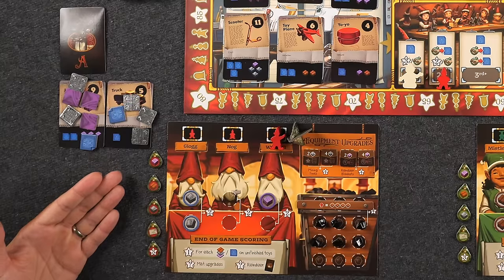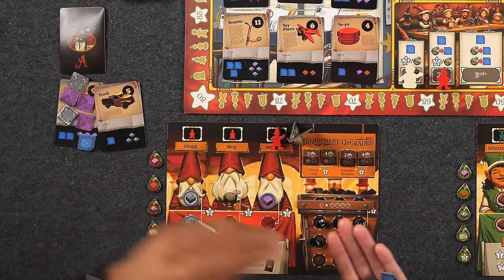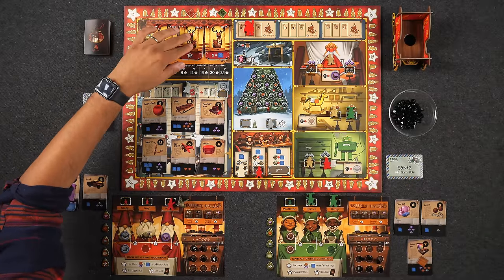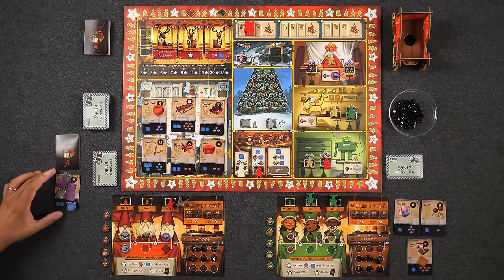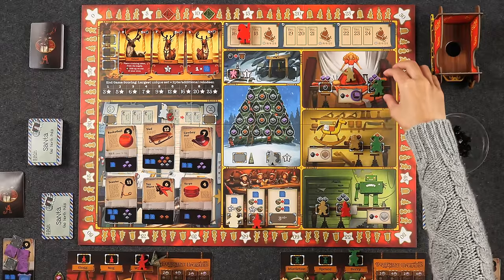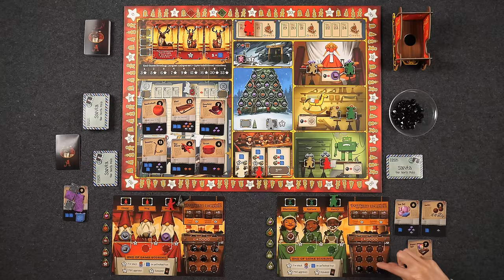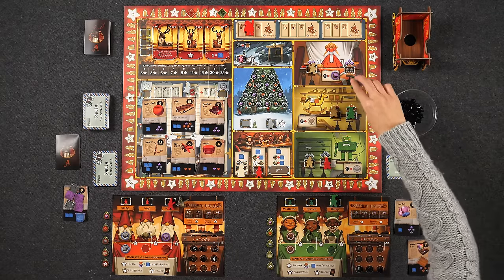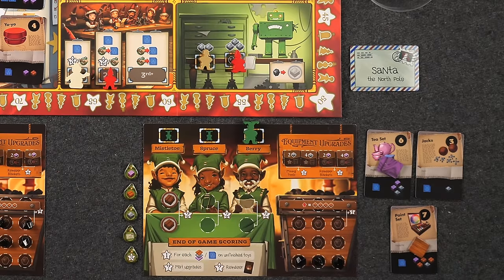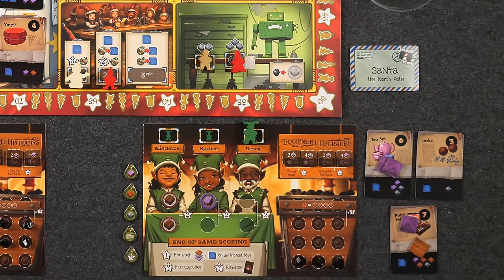Day Four begins. Monique, now first player, sends Berry to the metal shop with all three coal — including one for a training token placed on its two-point side. She gets four metal total: one placed on a toy, two to open her first mining tools upgrade, and one toward the second upgrade. Naveen, both players now low on coal, sends his fairy to the coal mine. Since he is first and has the mining tools upgrade, he scores two points — now at 15 — and fills to nine coal. Monique goes to the assembly shop and completes her walking spring for four points — now at 41. Naveen sends Wassail to the fabric shop, spending two coal for five fabric total, completing his first reindeer blanket upgrade and placing three fabric toward the second.